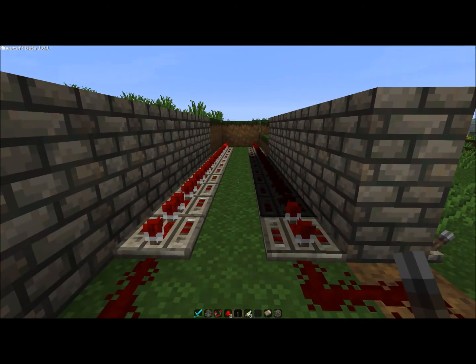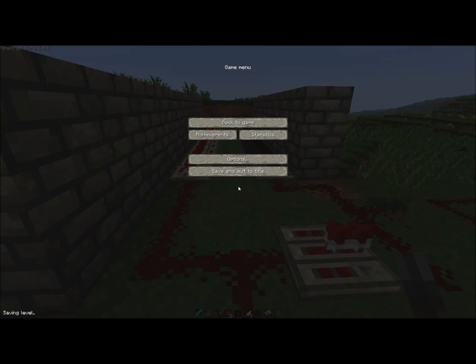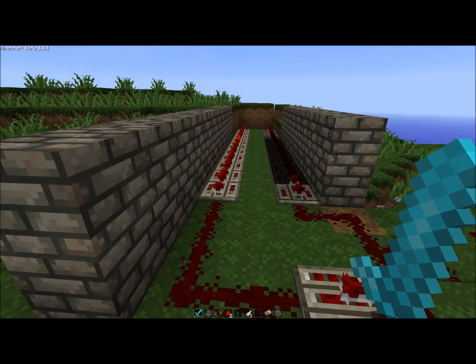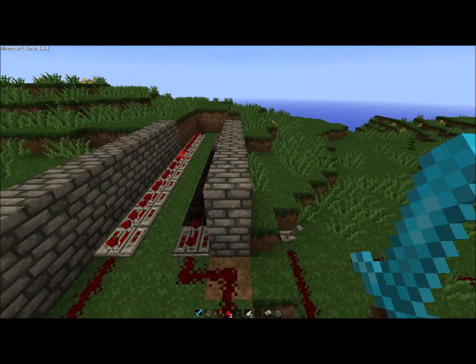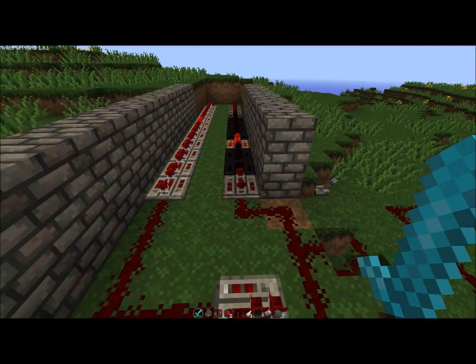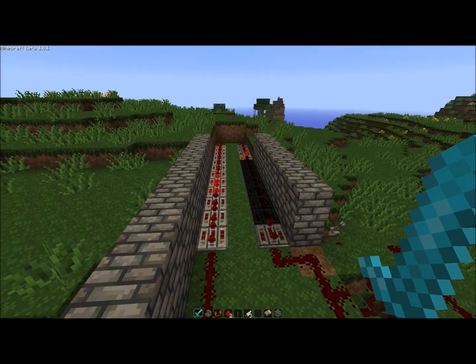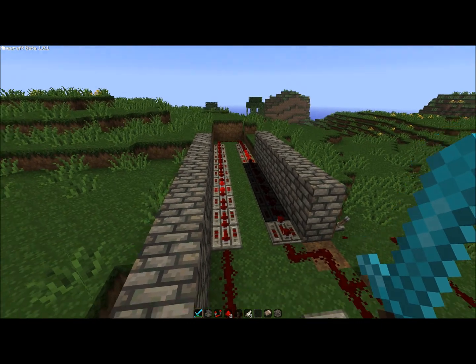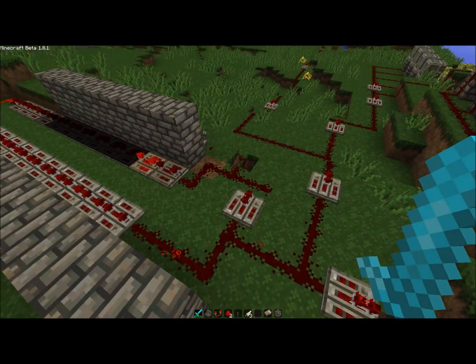I will log out to show you what happens when you re-log — it crashes, you know it stops. And I'll show you what happens if you pull the lever again. As you can see the circuit has stopped there. Now all we do is quickly just tap the lever and as you can see it will continue to go on.